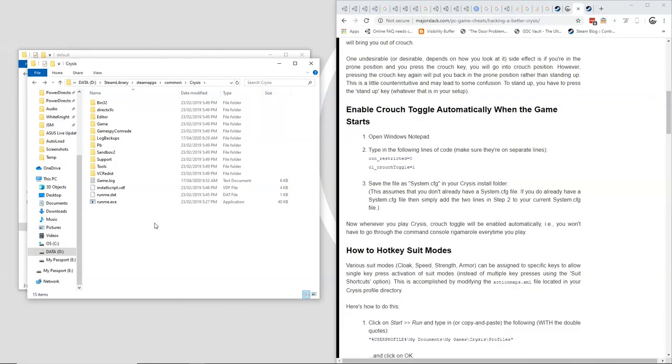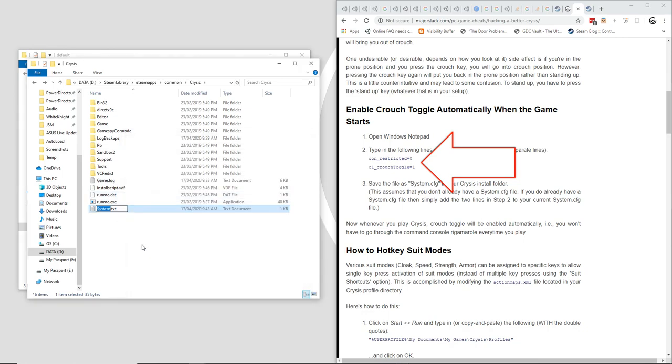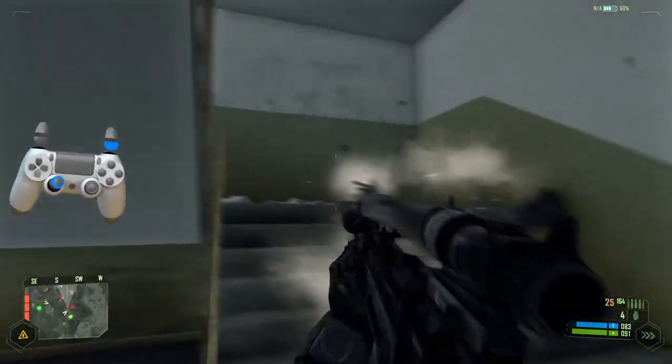Just go to where the game is installed — for me it's Steam Library, Steam Apps, Common, Crysis — and create a file called system.cfg with these two lines in it. Or add those lines if you already have a system.cfg. Now you can toggle crouch instead of having to hold the crouch button.